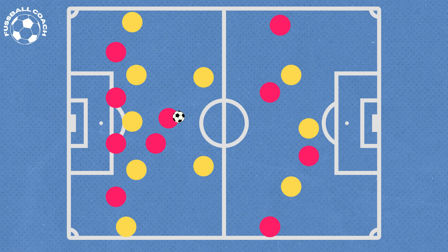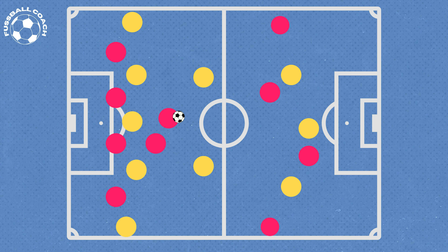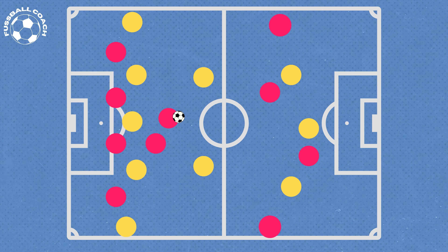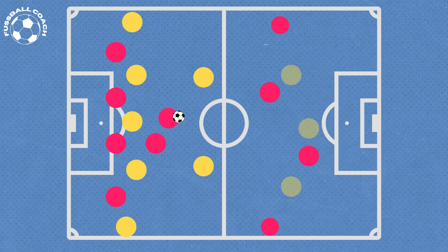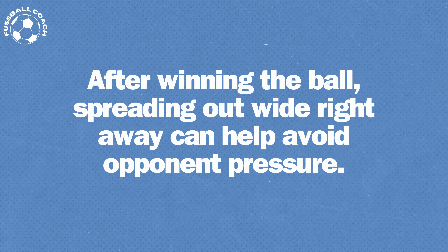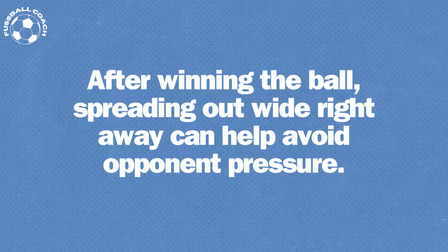Width is equally important — it can initiate a quick counterattack. If the wide option isn't available, proper positioning becomes crucial for the rest of the attack. Especially when the opponent has a weakened rest defense, forcing them wide can be beneficial. After winning the ball, spreading out wide right away can help avoid opponent pressure.